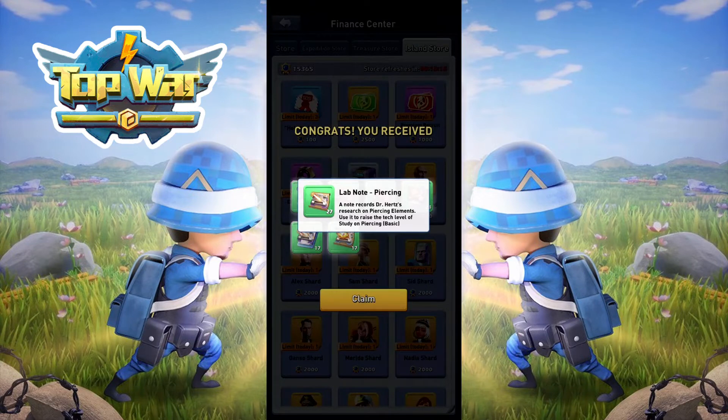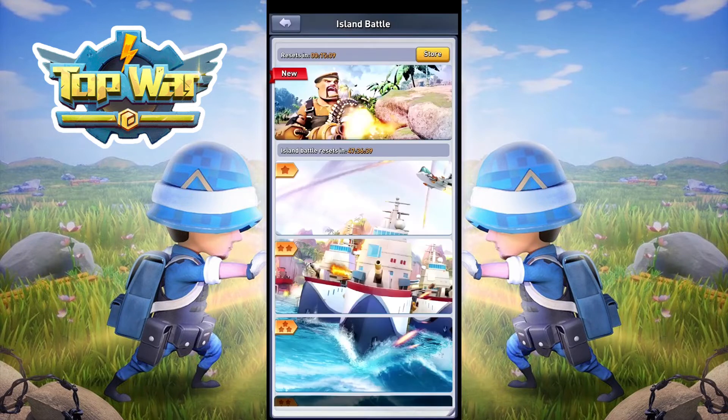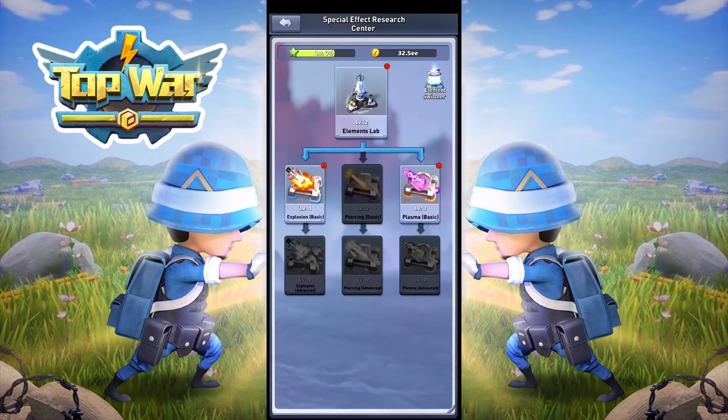This is for the basic one, and the advanced one. You have three elements: the explosion element on the left, the piercing element in the middle, and the plasma element on the right. There's no need to hold back on upgrading, because you cannot switch your upgrade items between your elements.